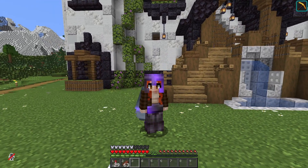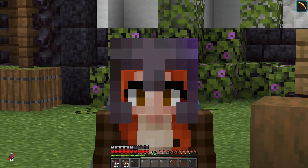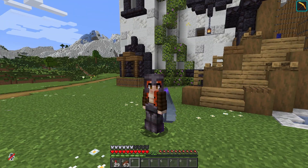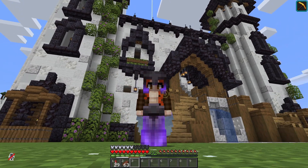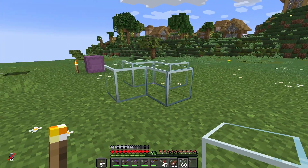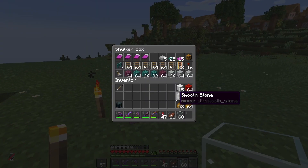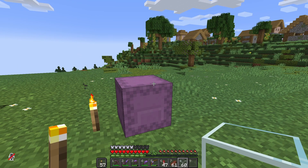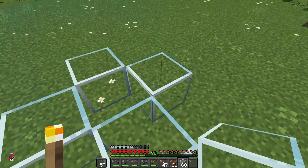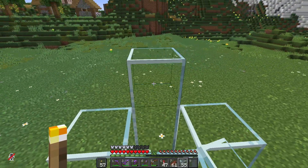I thought, you know, this is a library — what is it missing? It's missing librarians. A library needs librarians, right? So let's get ourselves some librarians and go from there. I've decided I'm going to try my hand at a villager breeder. I've never built one of these before. I'm following a tutorial from Zinji — I apologize if I said that wrong. I'll link the tutorial in the description.